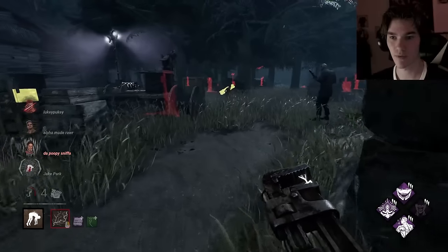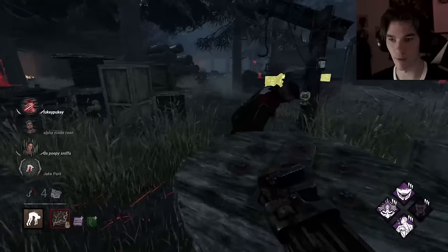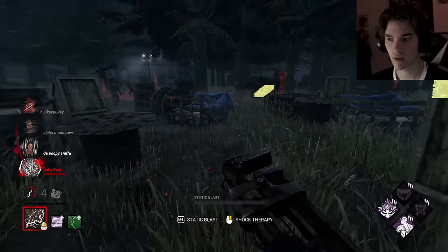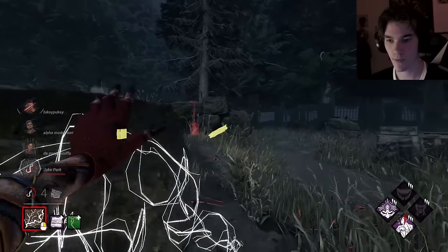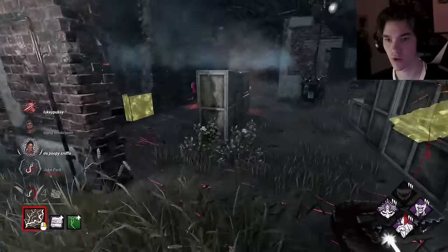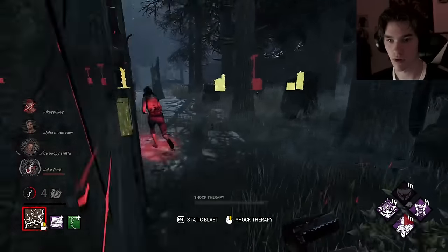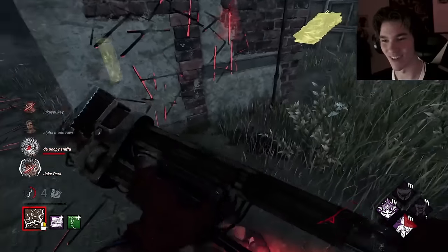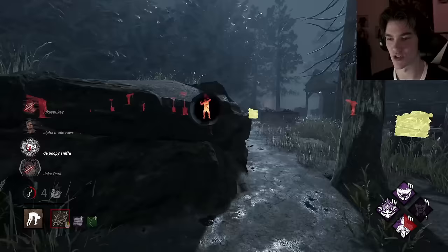Oh, they're healing? Where are they at — they're right here. Going for the Sprint Burst body block — doing this so we can go after Meg. That range! This is an instant down. Oh man, it's so evil. I love it. We got Devourer from that, which is epic.